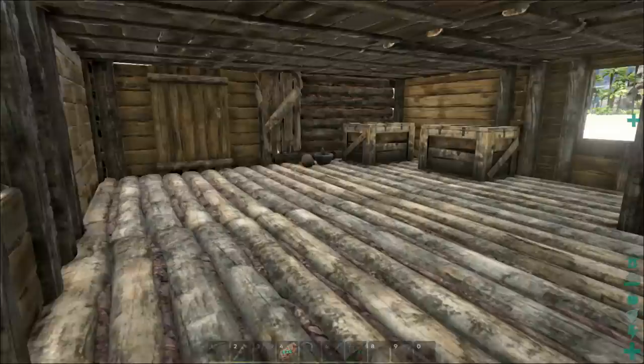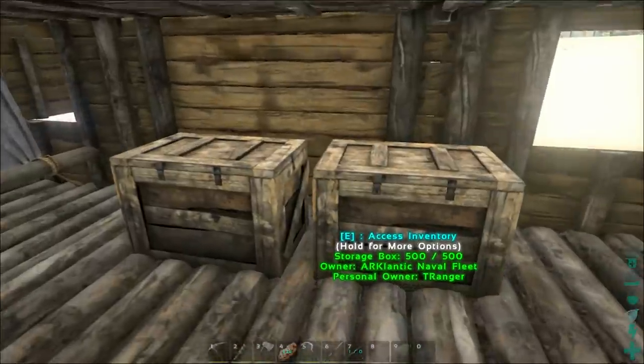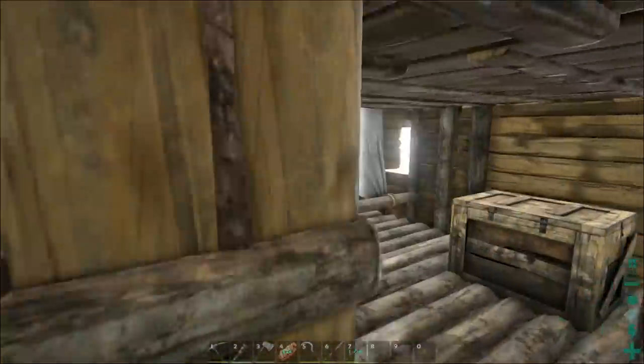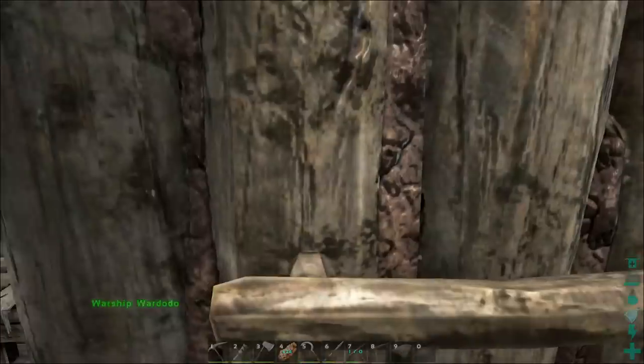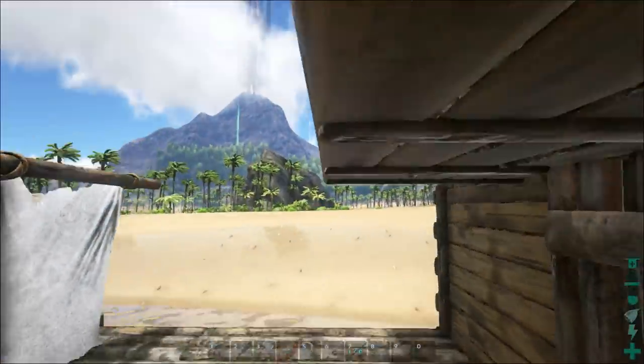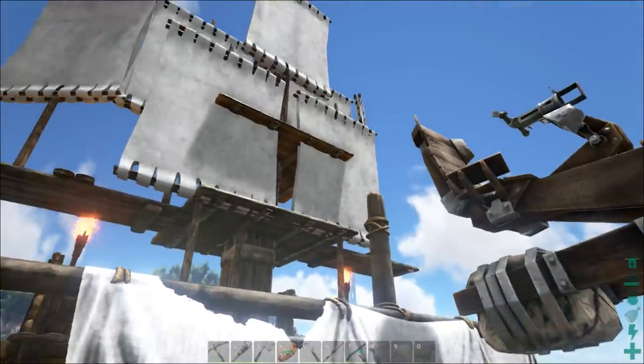This is the first floor — we've got a bed, we've got storage boxes, the sail of course, and that's pretty much all for this floor. We're going to jump out this ladder here, close the hatch, and we're on the main deck of the ship.